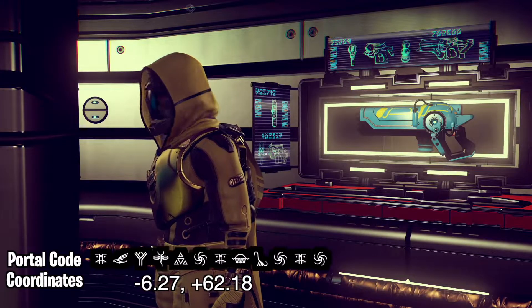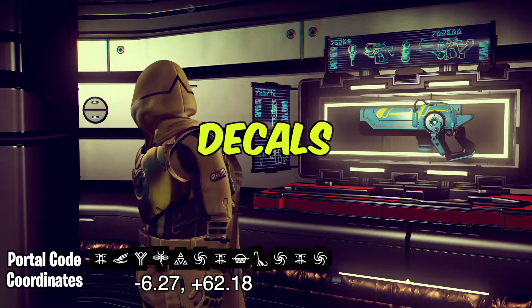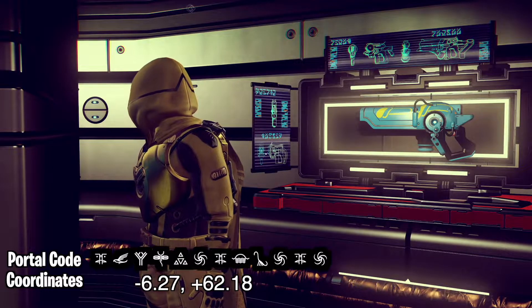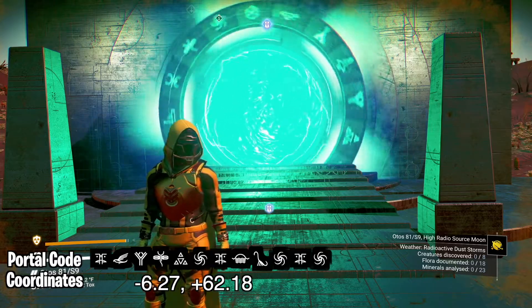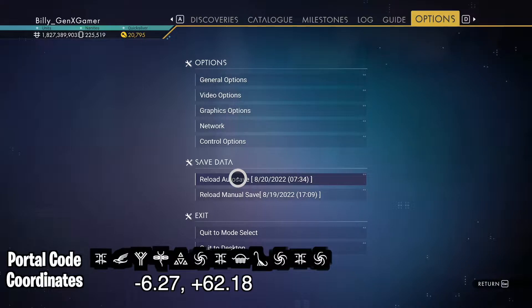This first multi-tool is a blue experimental with yellow decals, located by Sin Sloth. When you come out of the portal, you'll need to hop in and out of your ship, then go and reload your auto save.